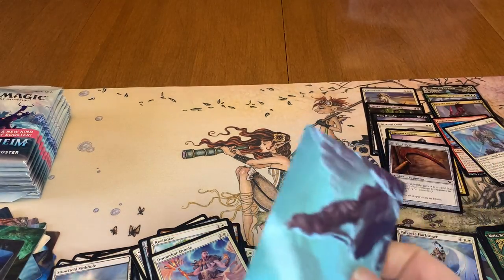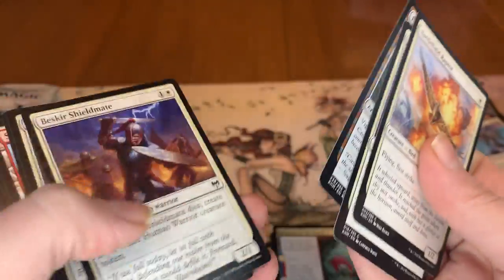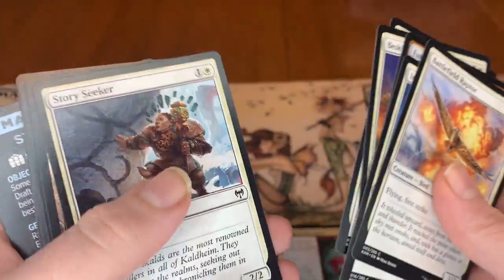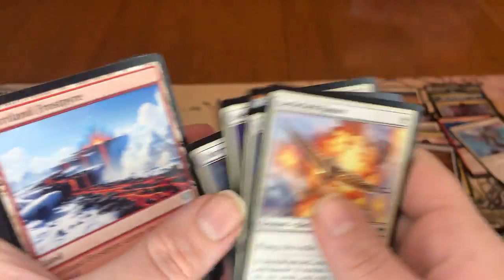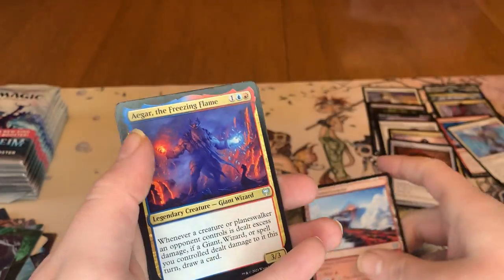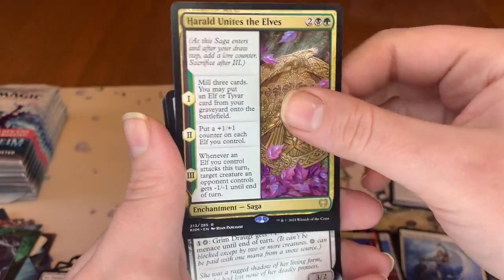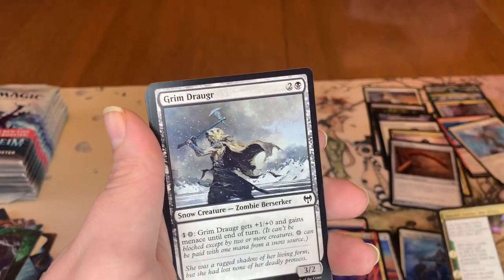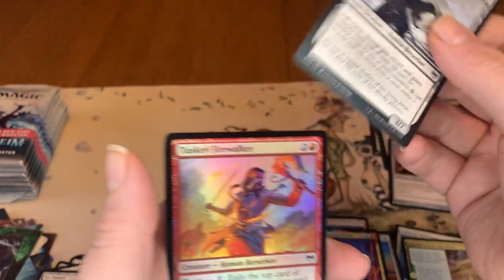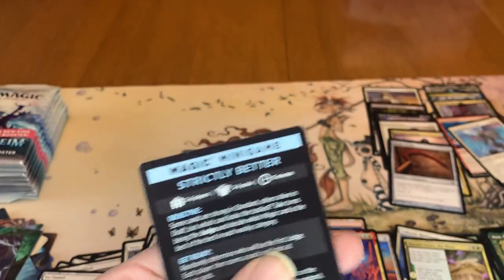So we got Surtland Flinger's Packmate. Got our land, got our uncommon. Got our foil rare. And Grim Dogger. Tuskeri Firewalker Foil. And the minigame.